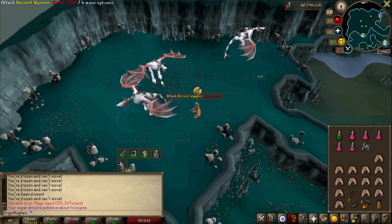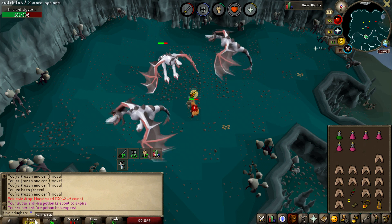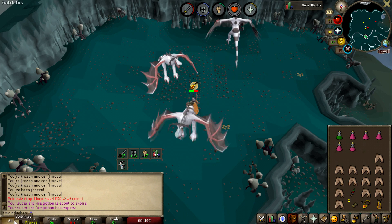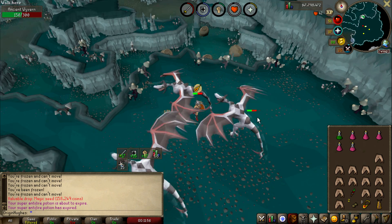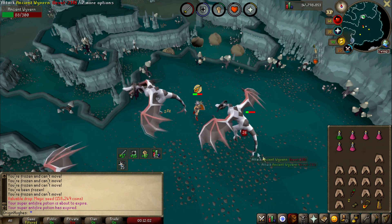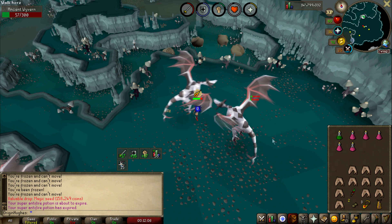I'm just chilling, casually doing my slayer task which is Wyverns — Fossil Island Wyverns. We've legit just got back-to-back magic seed drops. They're rare — I just made 300k from this task already. I decided I'm going to start killing the more powerful ones because they're not much higher level than the normal ones, and obviously they've got a better drop table as well as a higher chance of getting that all-important Wyvern Visage. Hopefully we don't get absolutely wrecked and die whilst we're recording this.